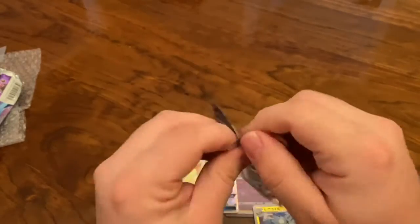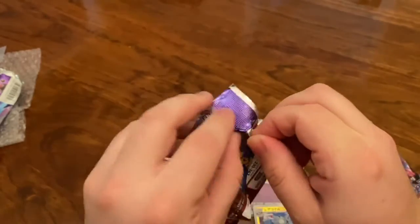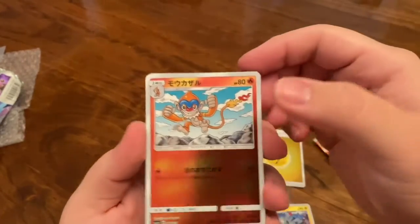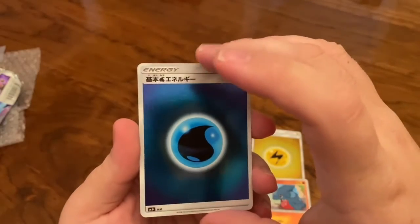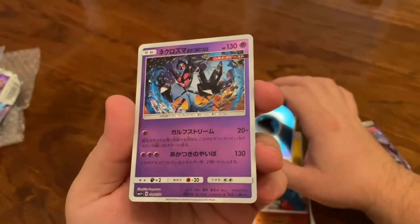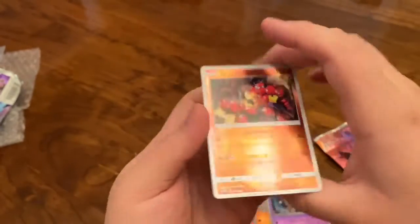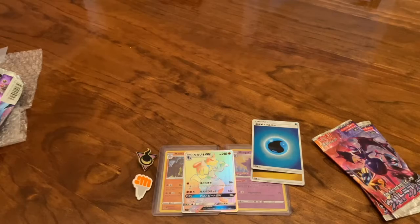Monferno up front. We have Gible next, then our water energy — I love these energies. And this would be what's considered our rare, though I can't remember its name. And on the end we have Buzzwole, one of the Ultra Beasts you will find in this set. You can also get Zeraora, and I think you can get Guzzlord and maybe one other.